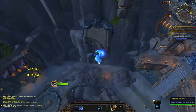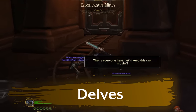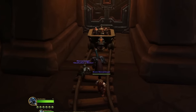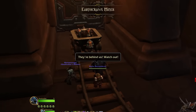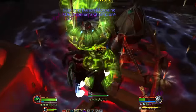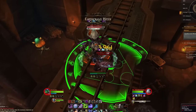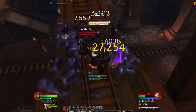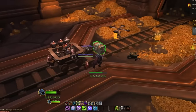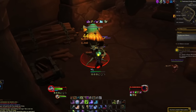Delves are a highly anticipated feature of War Within. We've tested the first one, which comes about 20–30 minutes into the story, when you meet Brann and he takes you into the delve. Think of delves as a combination of dungeons and Torghast in terms of gameplay: you go room to room, clear trash, fight a big boss at the end, and enemies get progressively stronger as you advance. At the end you get loot — as much of a dungeon experience as anything.